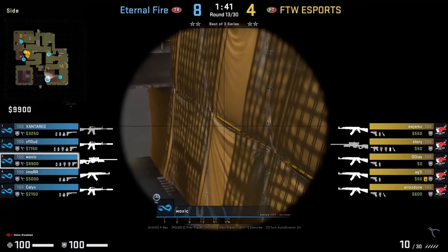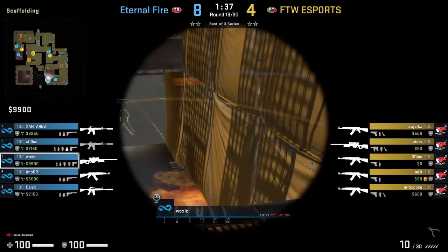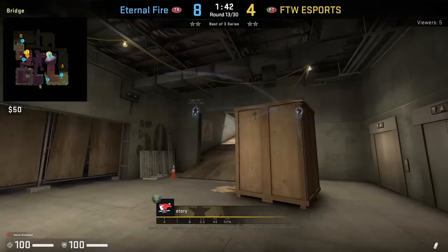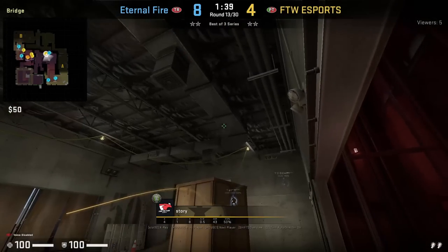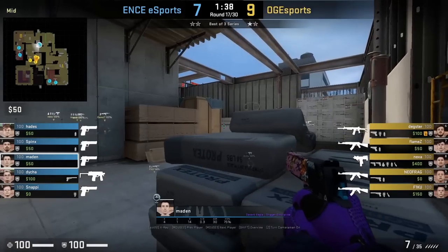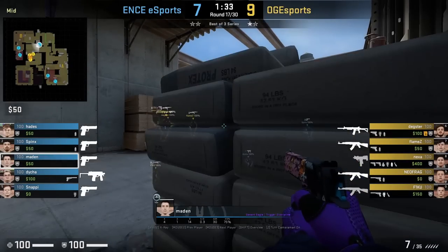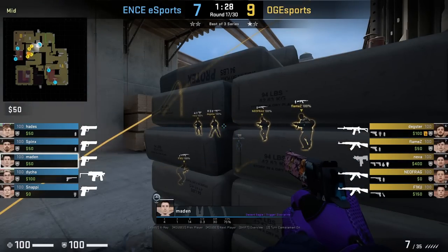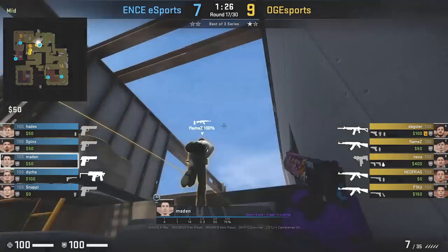Eternal Fire smokes yellow at the start of the round, giving cover for Waxic with an AWP to come out ivy to hold the yellow gap, see bottom ramp, and he spots and kills Story. Story was going to expect this peek however Waxic is already holding.